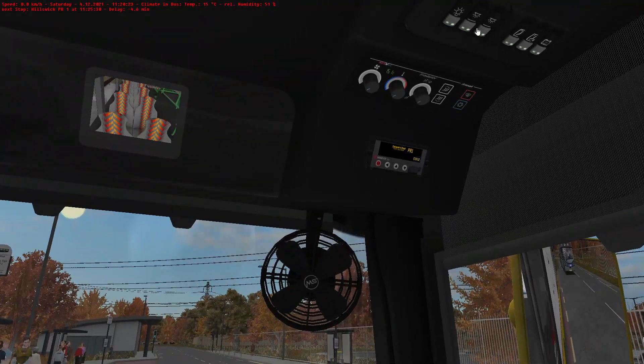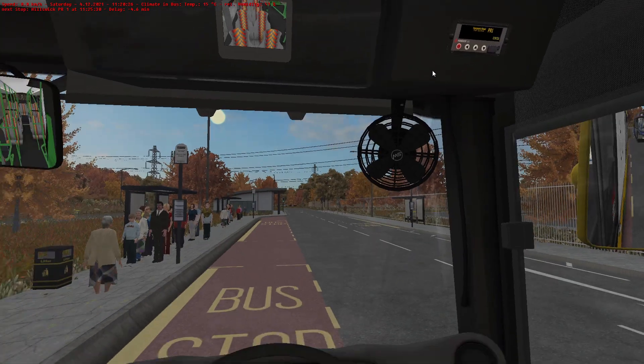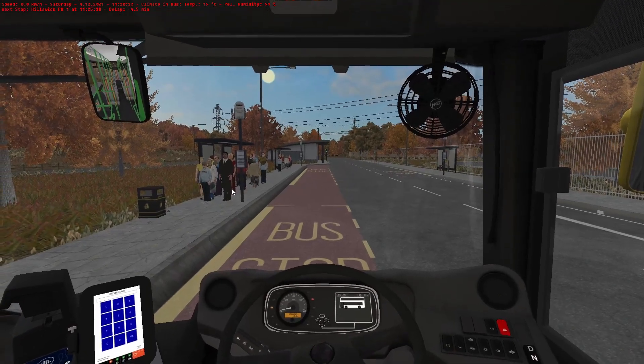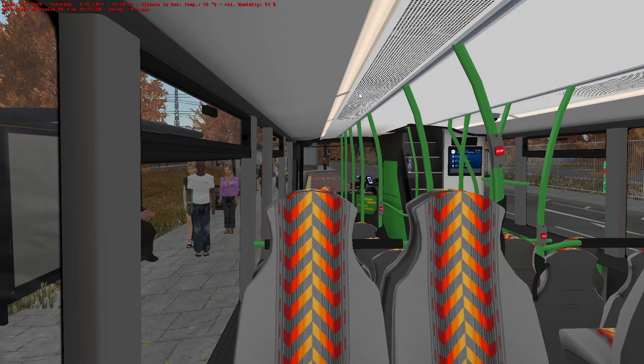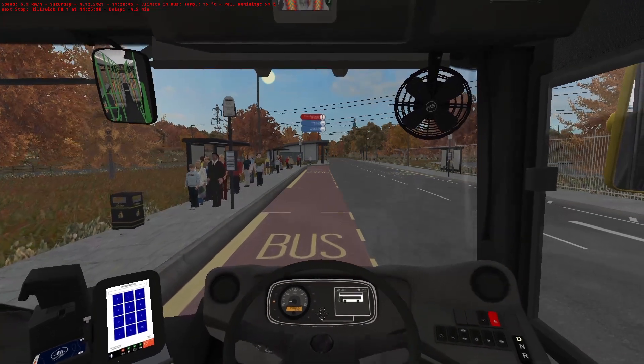Really, really nice interior - the old-style interior. It looks a little bit weird on the Lazzarini high-back seats, but nevertheless really, really nice heritage livery. I don't know if it's intended to be a heritage livery, or if it's just included all the variants of the livery before, but I really do like it.